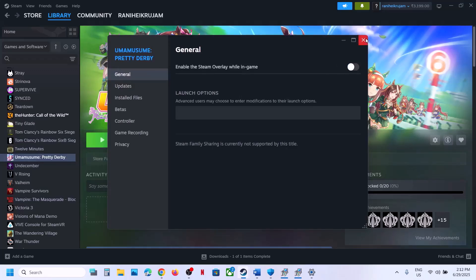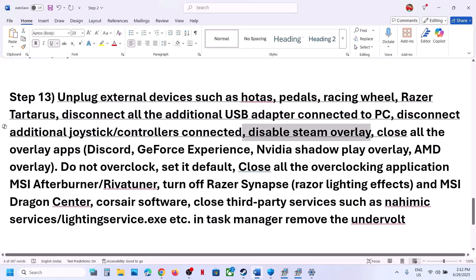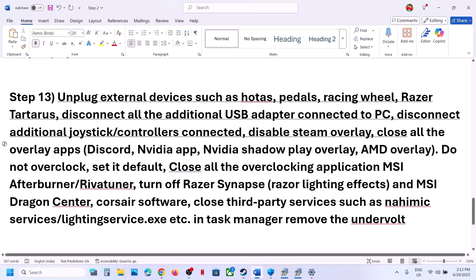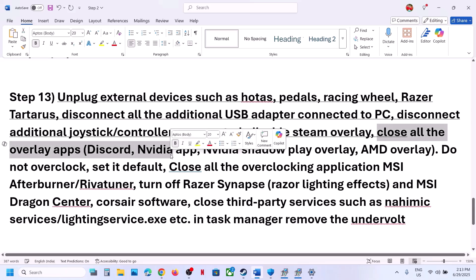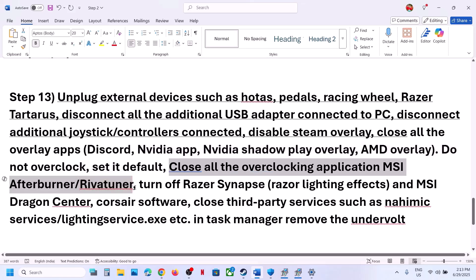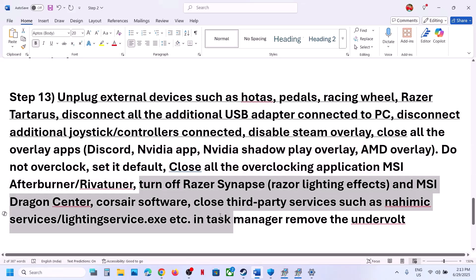If you have any other overlay applications running, such as Discord, go to Discord settings and turn off the overlay. If you have the NVIDIA app running, go to NVIDIA app settings and turn off the overlay. Close any other overlay applications that are running.